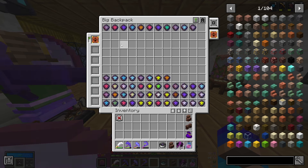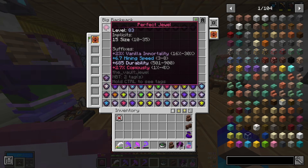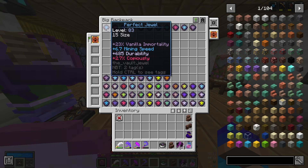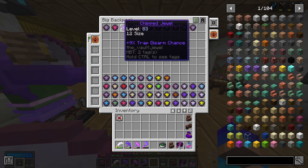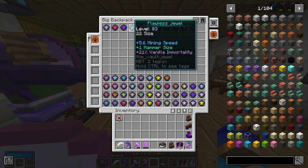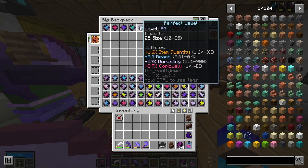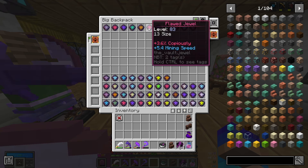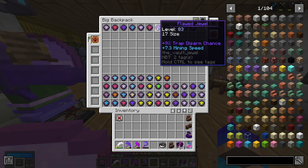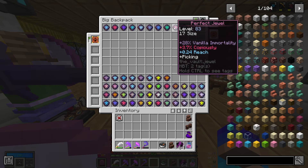As for our jewels, we'll be keeping this entire top row, which is pretty impressive. We have this size 15 with great modifiers — I'll probably keep it for the copiously, durability, and mining speed combo. This size 19 almost max roll on copiously, which is fantastic. This size 12 almost max roll on trap disarm, which is lovely. This size 22 mining speed, hammer size, and vanilla immortality. This size 25 for the copiously, durability, and reach combination, which is brilliant. And several more nice rolls including size 13 copiously, size 17 trap disarm and mining speed, size 11 hammer size, and size 17 for copiously, reach, and picking combination.